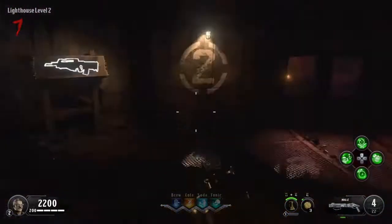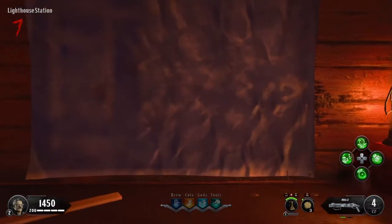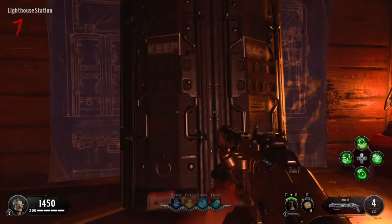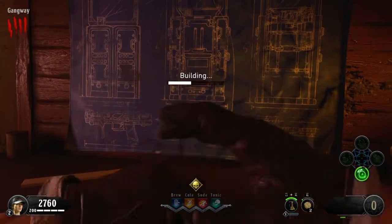That's all nine possible part locations. Once you have all three parts you can build it at any of the three buildable benches. I like to build it here in the lighthouse since I seem to run around here the most, but there's one in the lighthouse, one in the ship, and one at the facility. If you found it helpful, drop a like and subscribe and I'll see you guys next time.